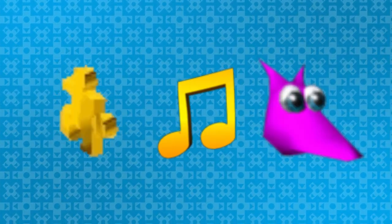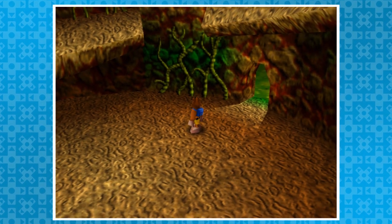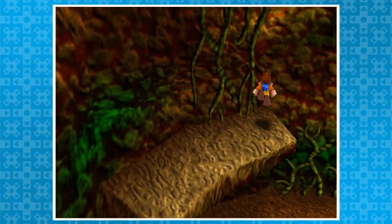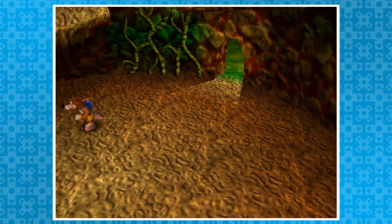Next we'll move on to the first world of this game, Mumbo's Mountain. There are jiggies, notes, and jinjos to be collected. If we play normally, we'll need Mumbo's transformation magic to allow you to climb certain slopes. Instead, we could just not do that, and save time. First is the termite hill — really more of a tower. The platforms inside are supposed to be too steep for Banjo, but if you time your jumps properly, it's possible to climb the whole thing.